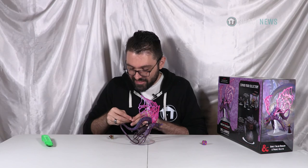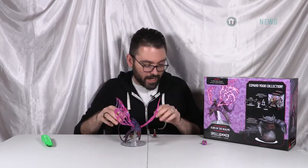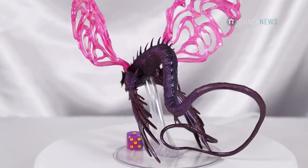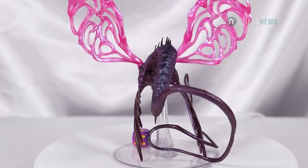So it has removable wings. This is the Adult Solar Dragon. This scale is interesting — I think this is 25mm scale. This model is just so gorgeous; it's huge.